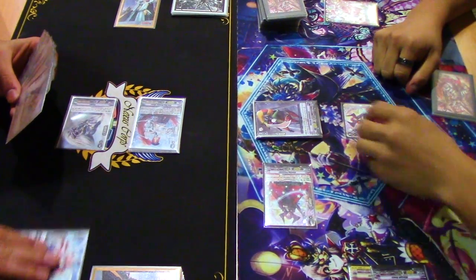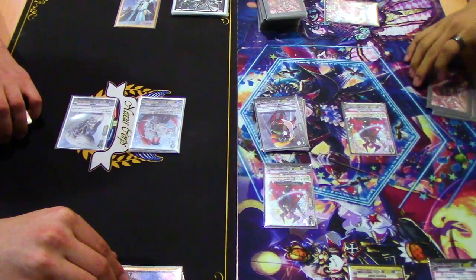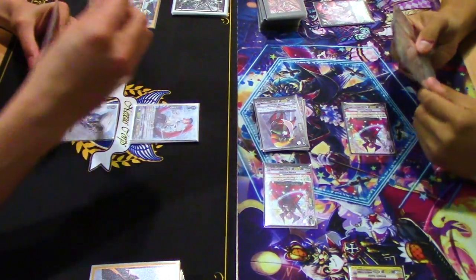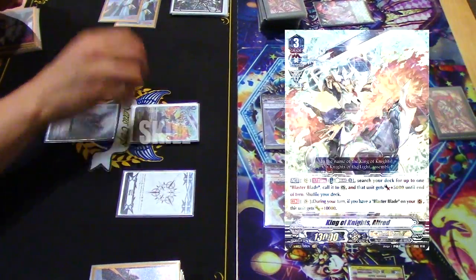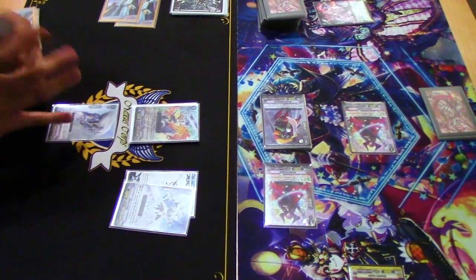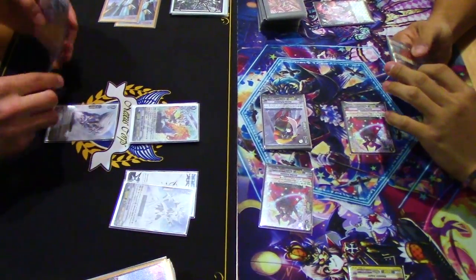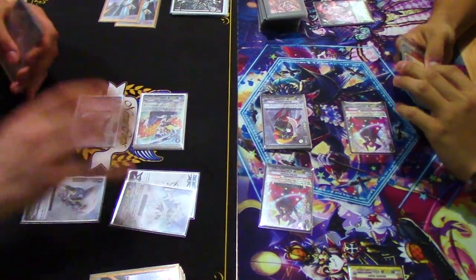Yeah. 17 to event. Heal kicker, I will heal. Damage, go ahead. Stand draw. Alright, I'm going to give you force. Anger skill. Search blaster blade, add 5k. Anger gains 10k. Yeah. They're big boys. Yes they are. And call — this will charge. So okay, 31 of anger, go ahead.